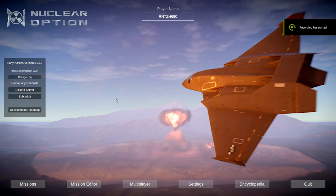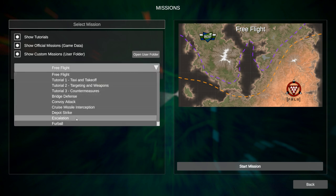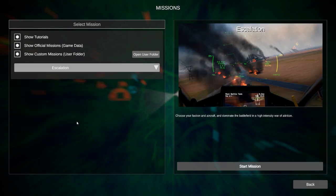Hello and welcome back to some more Nuclear Option. Today we are checking out the full game version of Nuclear Option, which came out a few weeks ago — released October 26, 2023. This is version 0.25.2. This is the full game, which includes a brand new helicopter. There is also the update for the Total War Scenario, which is now called Escalation.